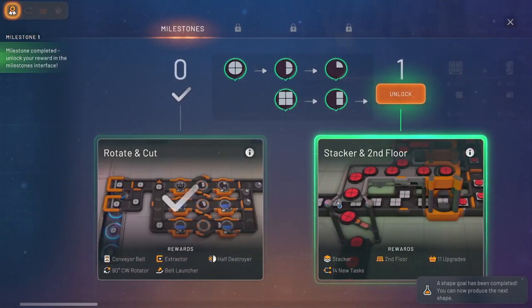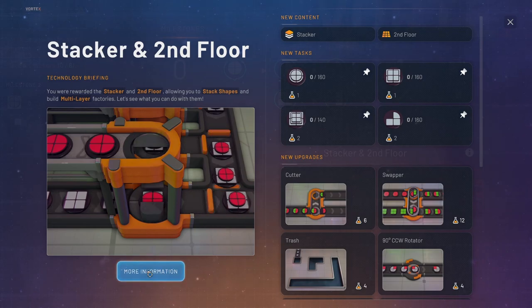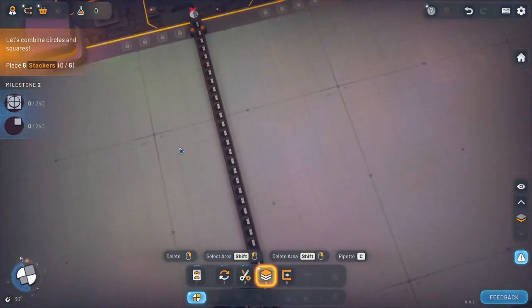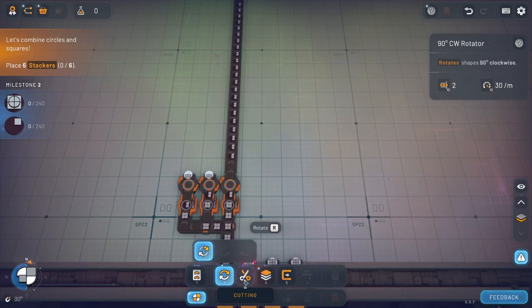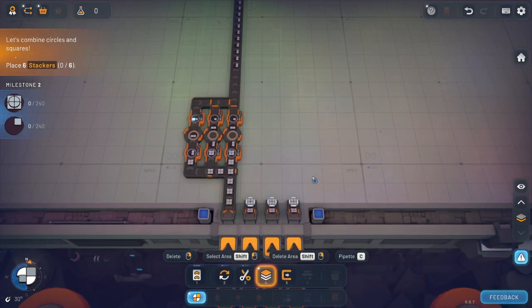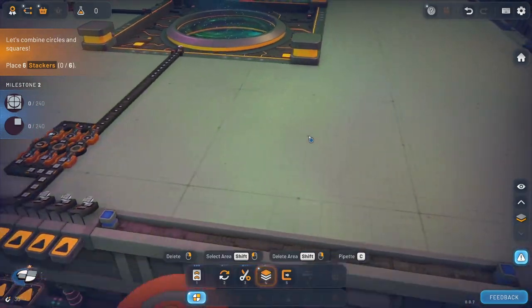We got a milestone! This is where the milestones come in — really good. Now we're going to be going to stackers and second floor. This is where we start getting into different shapes, which is pretty awesome. Now they want those cut again — we'll flip these, cut them, and send them back. The next one wants squares and circles.